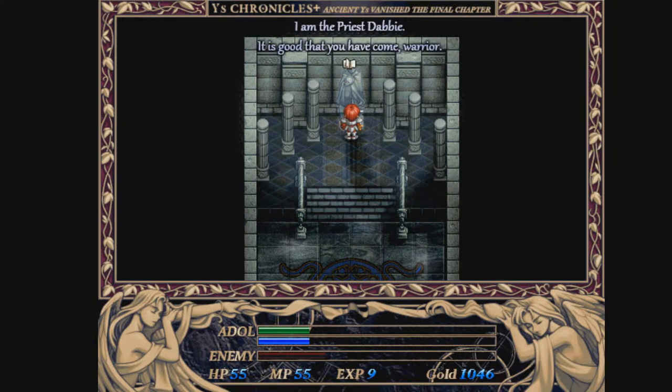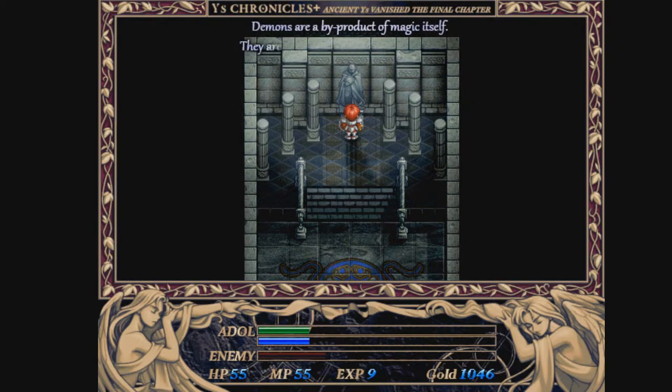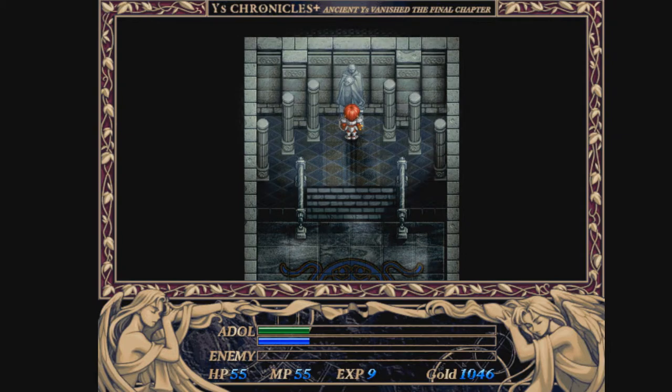I am Priest Dabi. It is good that you've come, warrior. When trouble arose in the land, Ys was lifted into the sky with powerful magic. With it came the source of all demon kind, unbeknownst to those thereupon. Demons are a byproduct of magic itself - they are the flip side of the coin. With magic, there shall always be demons. To end this correlation, we need the goddesses, and so it falls upon you, warrior, to find them.